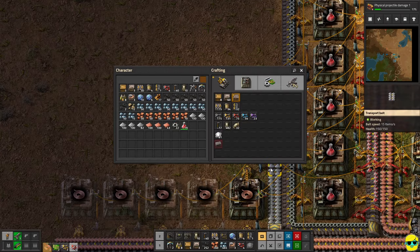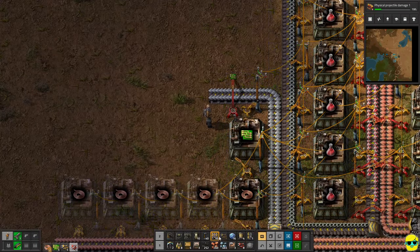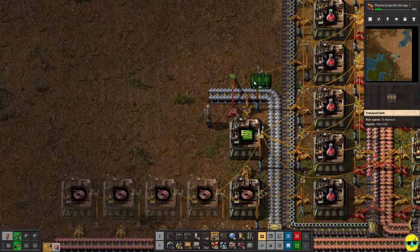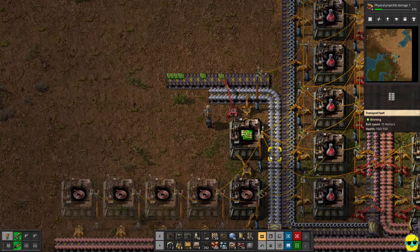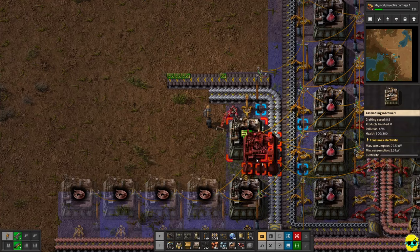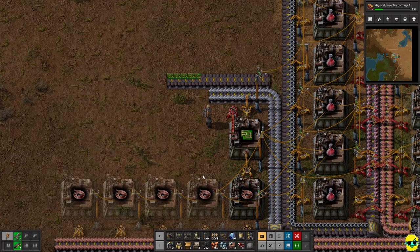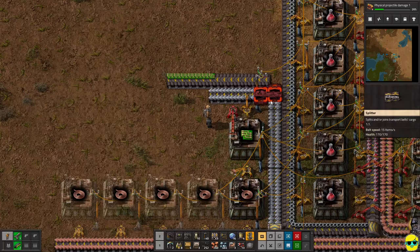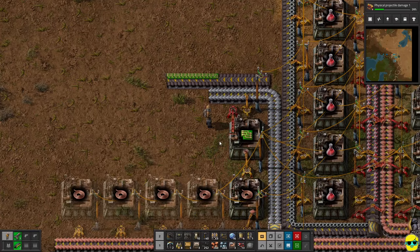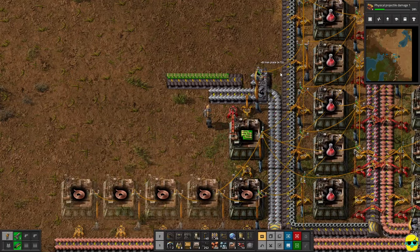Now we have ourselves some circuits. This is going to require a little bit of finesse. I'm going to make some more long-handed inserters — we need to take these out and start dumping circuits somewhere. Circuits can come out here maybe. And then we need to make another factory that makes inserters, but we're not done yet. I need gears and I also need plates.